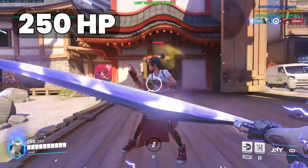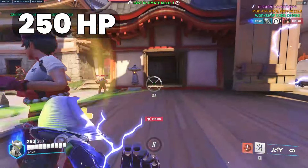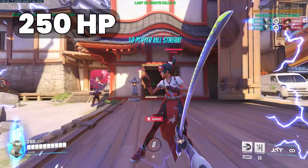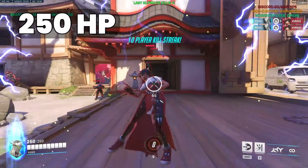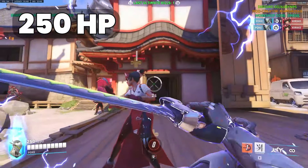This combo works because you deal a total of 735 damage in the time frame Zen heals 480 HP, resulting in 255 unhealed damage, which is enough to kill 250 HP characters.